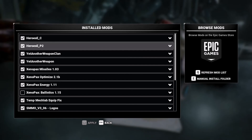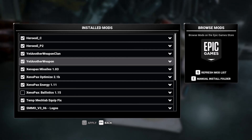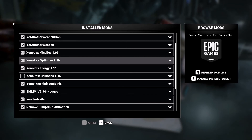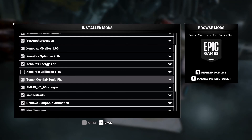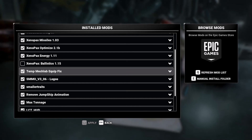I was using a special upgraded Marauder mech, but I found it much easier and better to replace that with the Heroes Upgraded mod, which upgrades all the hero mechs in the game. That still works with Yet Another Clan and Yet Another Weapon mod. It also works with the various Xeno packs, rebalances missiles, optimize and energy. Yet Another Weapon conflicts with the Xenopax Ballistics mod — that's the only problem — but I'm living without Xenopax Ballistics temporarily.